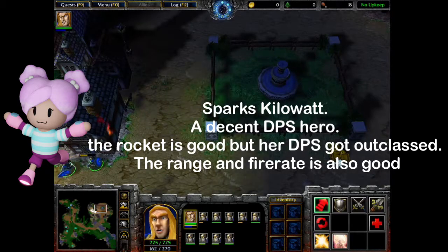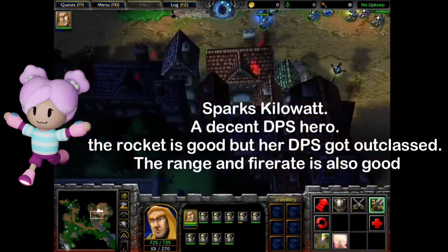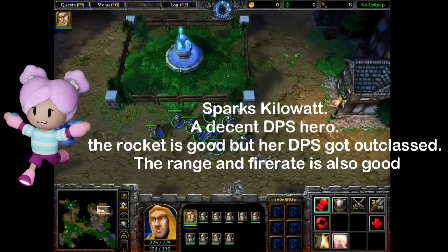Sparks — a decent DPS hero. The rocket is good, but her DPS got outclassed. The range and fire rate are also good.